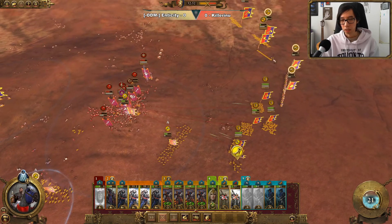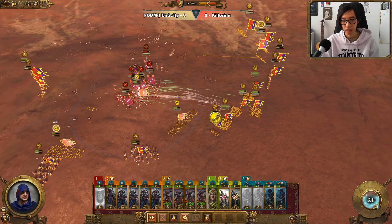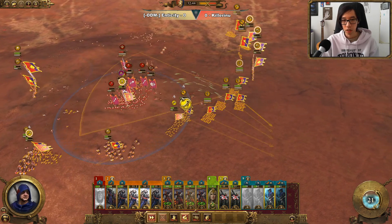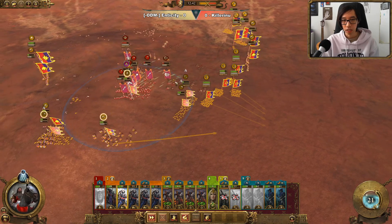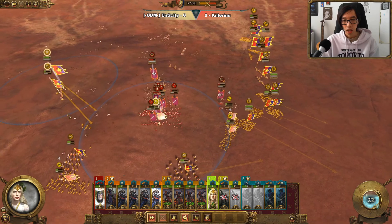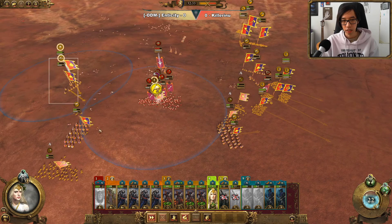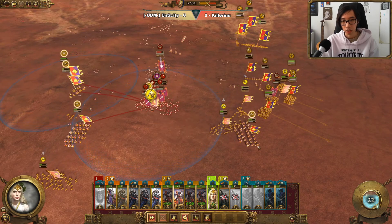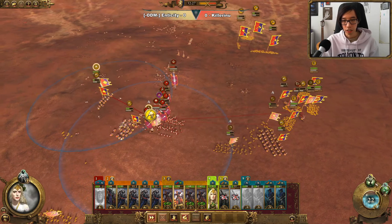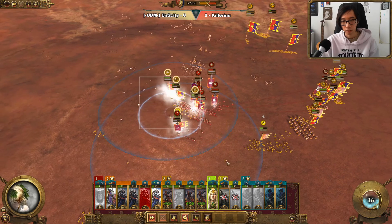We're just going to be regrouping our forces now, bringing in the Trebuchets to re-man the artillery. If this Dark Elf infantry blob does pull away, we'll be moving in our Cavalry to catch the rest of the Scourge Runners. We'll be using the Fae Enchantress to try and save this Paladin — we'll use our Cavalry to charge in, use our Archers to fire in too, and a big heal should be a nice pick-me-up for all of these troops.